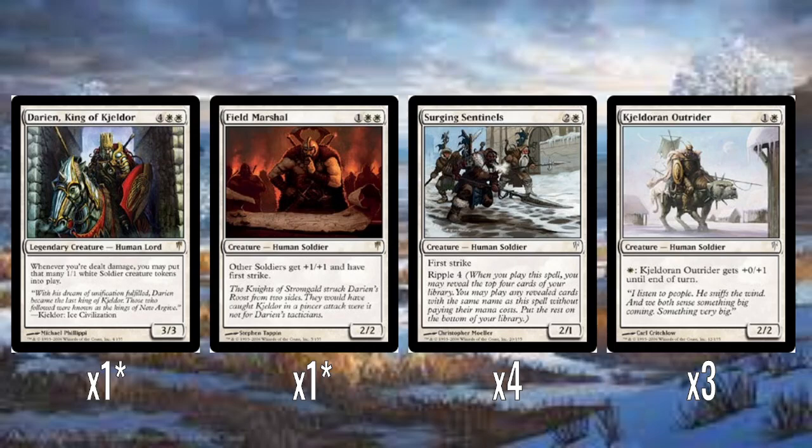The other rare is Field Marshal. One colorless and two white for a 2/2. It gives all your other soldiers plus one, plus one and first strike. Unfortunately we're still at this phase where lord effects are symmetrical, so it does benefit everyone's soldiers, not just your own. We're so close to the point of design tipping over to only affecting your stuff. But in Coldsnap they were trying to do homages to how Ice Age and Alliances cards were designed — like Goblin King and Master of the Hunt affected all creatures of a type.